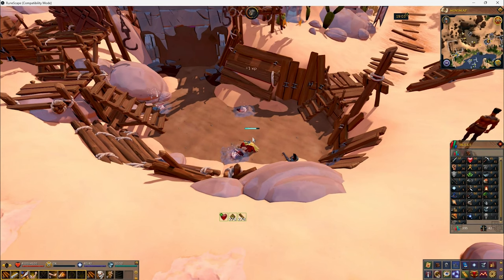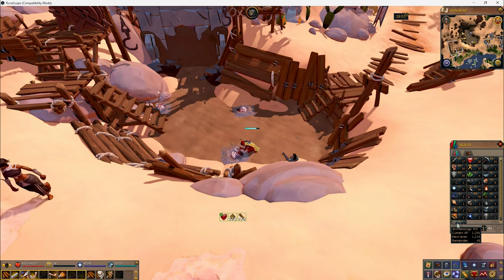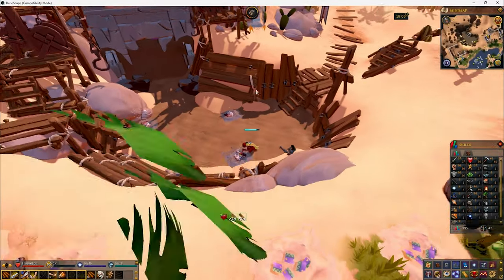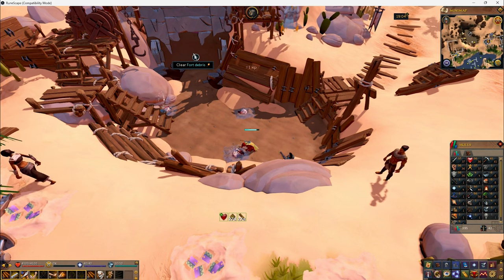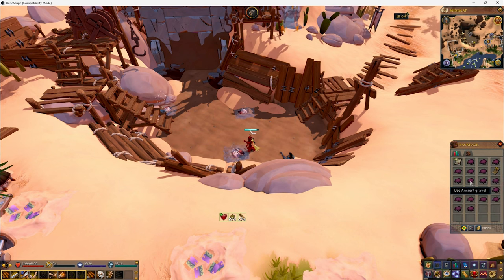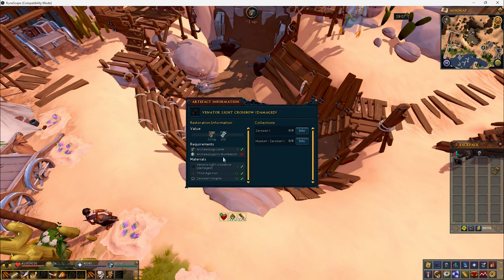Here's an introduction to the archaeology training skill in RuneScape 3. Once you reach level 10, you'll have about 1200 EXP, within about 5 to 10 minutes of excavating the remains here and depositing in the bank chest right over here. Then you could buy an iron mattock from the Grand Exchange. Once you reach level 12, you could clear the fort debris and continue to the next area. As I excavate, sometimes you get an item instead of ancient gravel.